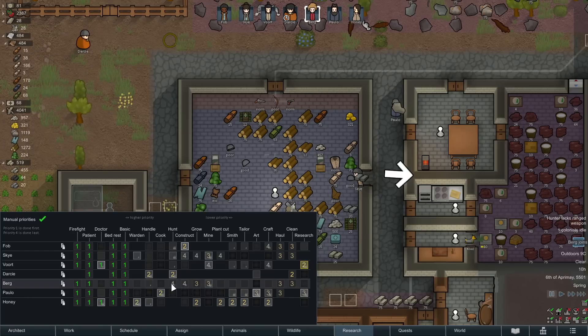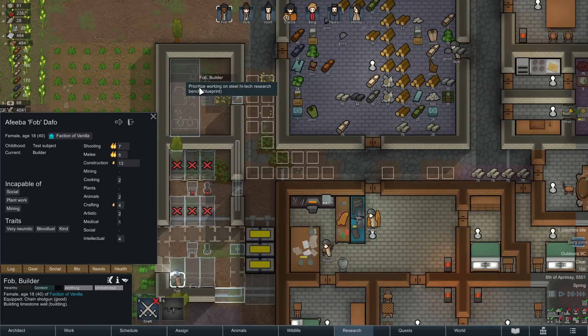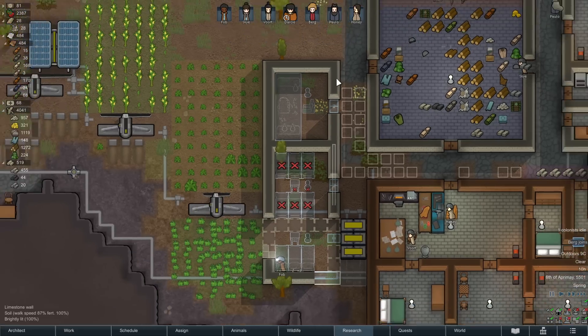We'll do the standard arrangement for tasks. Just blank everything out for now. Berg does have ranged combat passion, which could make her a decent hunter if she skills up, but Darcy doesn't have much to do so we want to keep her going there. A second constructor is actually a very nice idea, especially since Fob could do more crafting. The construction over the mining is better, since Skye had a bunch of other expertise but Berg doesn't. We'll put haul and clean over here. Ideally we'd like Berg to focus on things without a quality associated, so if she botches it's not a big deal. We really want Fob to prioritize the workbench, because if you botch that you could waste some important material.